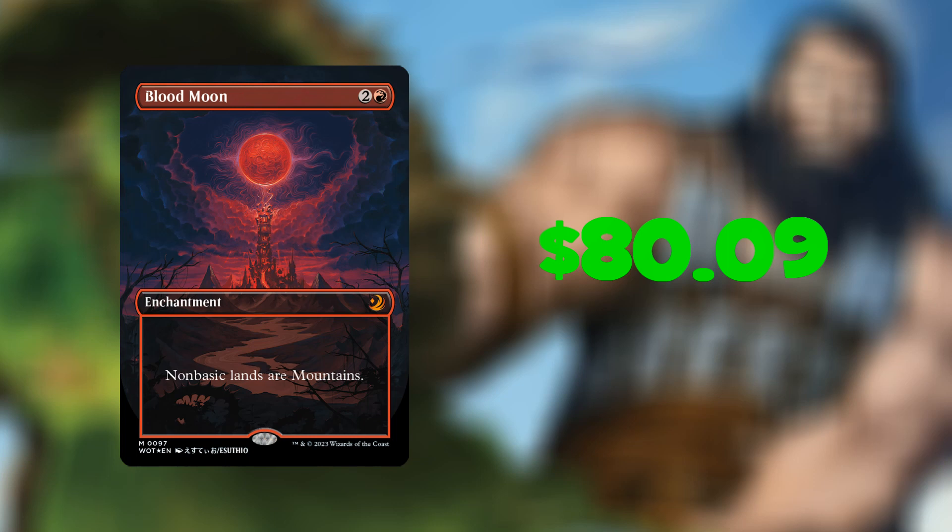Up next in eighth place we have Grave Pact. For four mana — one black black black — we have an enchantment where whenever a creature you control dies, each other player sacrifices a creature. This has actually dropped while I've done this video — in the last half hour it's dropped six dollars. It is now currently $88.74.